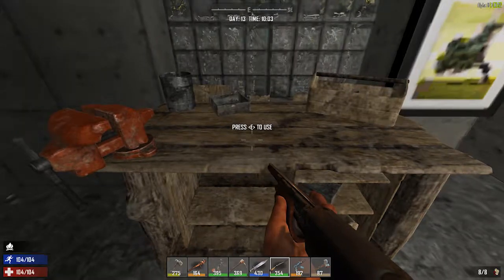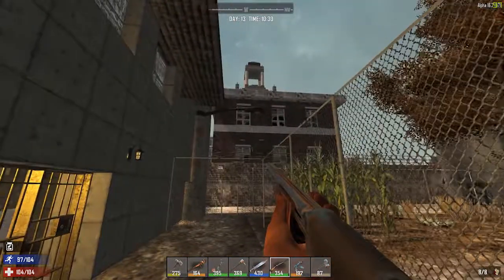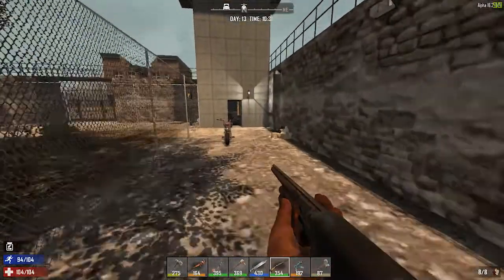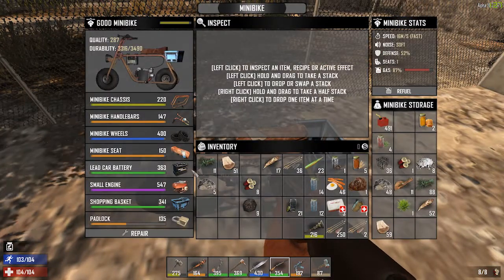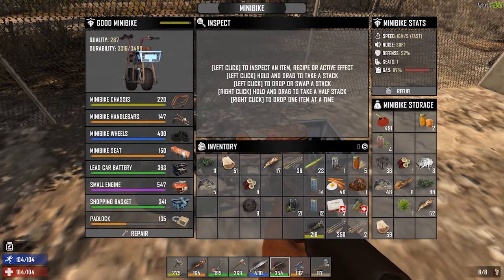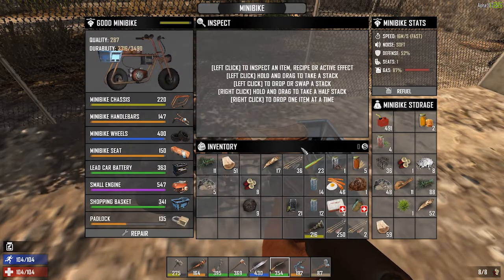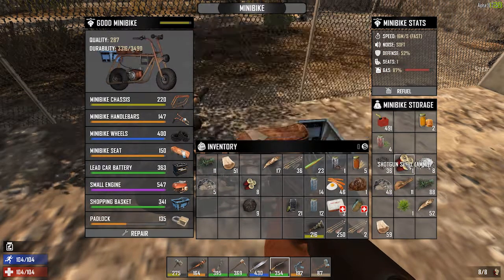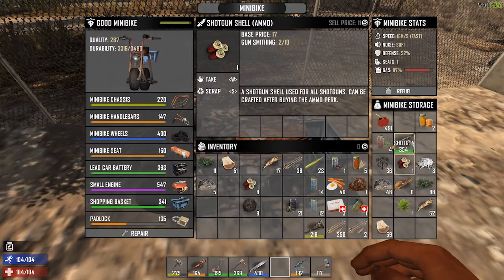We looted the building beside us. Let me check — I think I have food on my bike too. On the bike I actually got a better chassis, so that was an upgrade. Here's our food. Shotgun shells — we only have one shotgun shell, so it's kind of pointless to take the shotgun unless we find more.